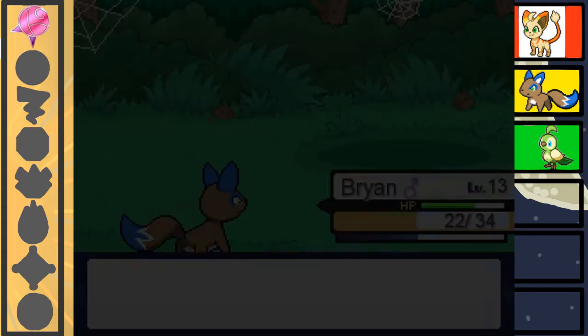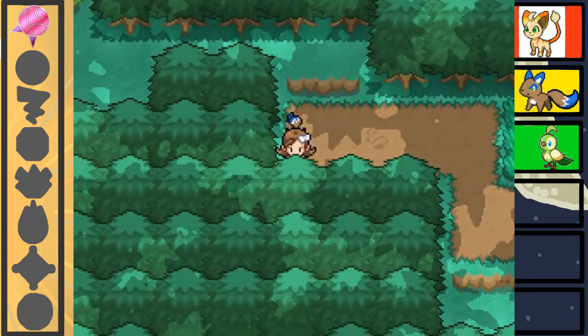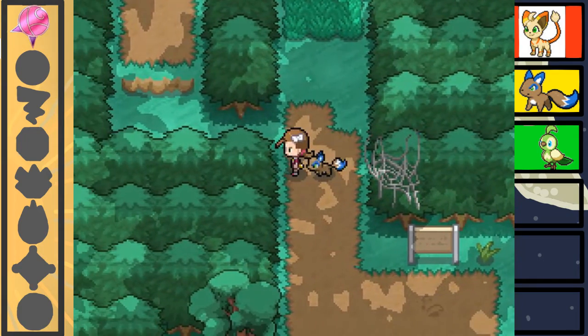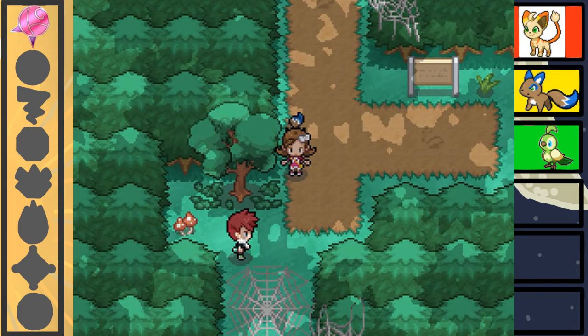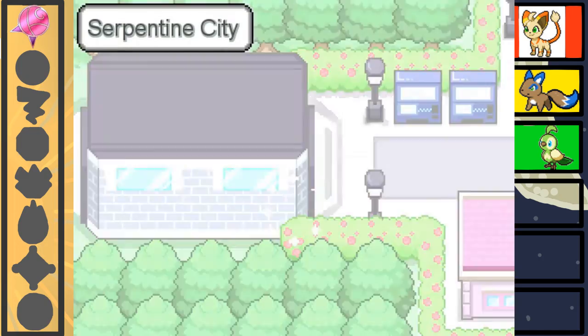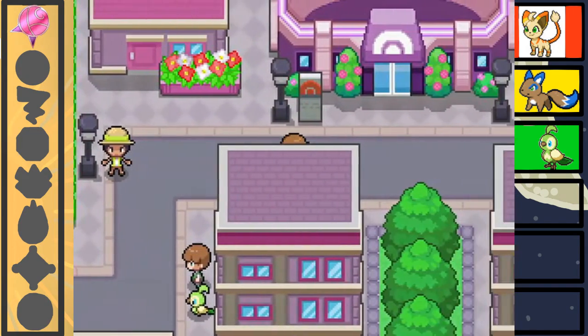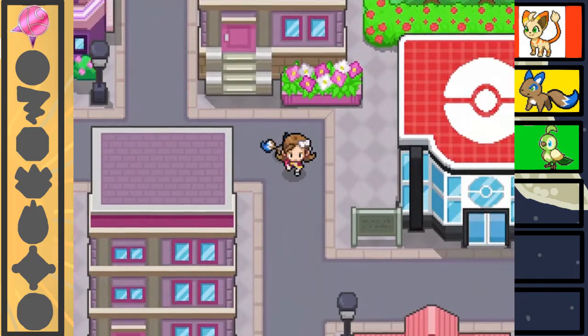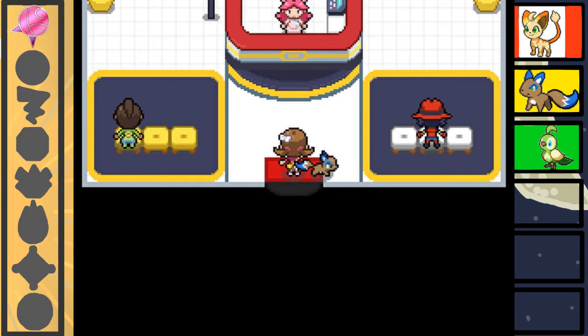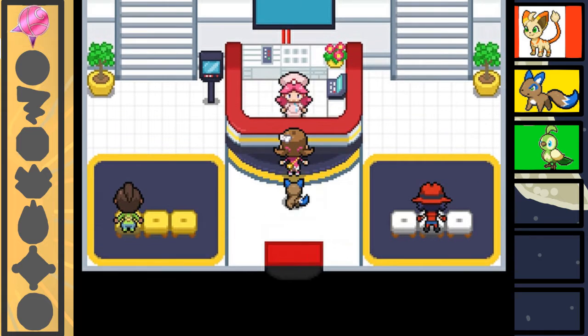Alright, hamster fainted. We're just going along this path. Let's go heal up at the Pokemon Center since we're close enough to it, and then we'll go battle that guy. I still can't get over how cute the Pokemon are when they follow you — so adorable.